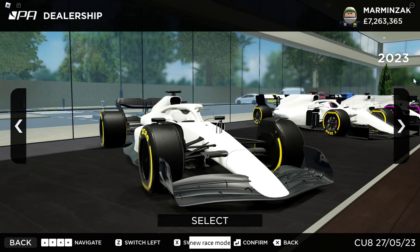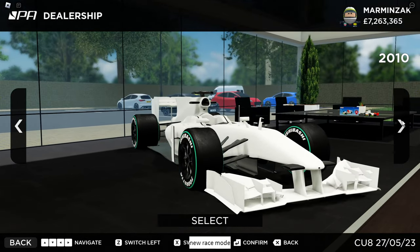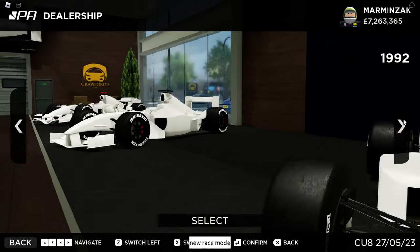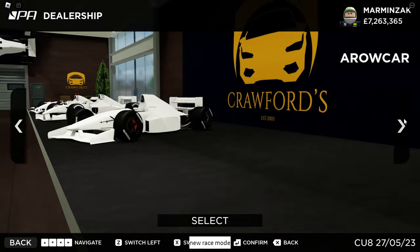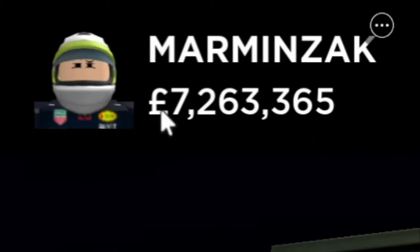You will be presented with these choices of cars. You've got 2023, 2021, 2016, 2010, 2007, 2003 and 1992, and the Arrow car. Out of these cars, the 2016 and Arrow car cost Robux, but the rest of the cars can be bought with in-game currency like this over here.